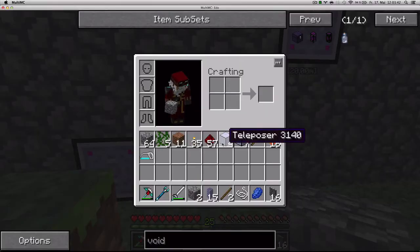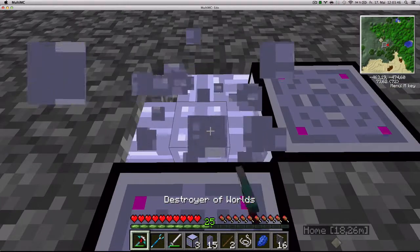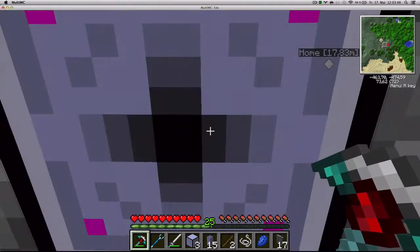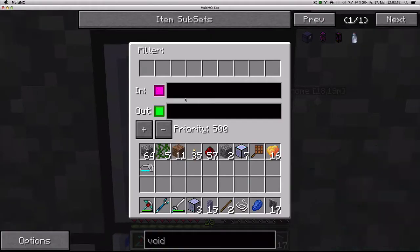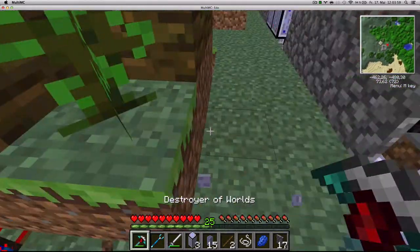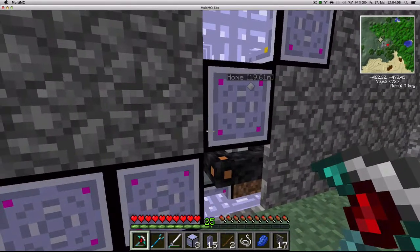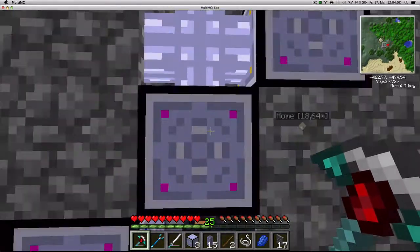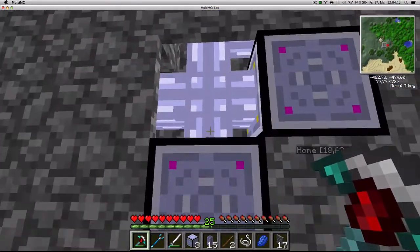I'm going to get a teleposer here which will input from the network — input at teal and output at this side which is green. The output goes into the furnace chest — perfect. I could have connected it straight to the chest but then it wouldn't get the power from the network.